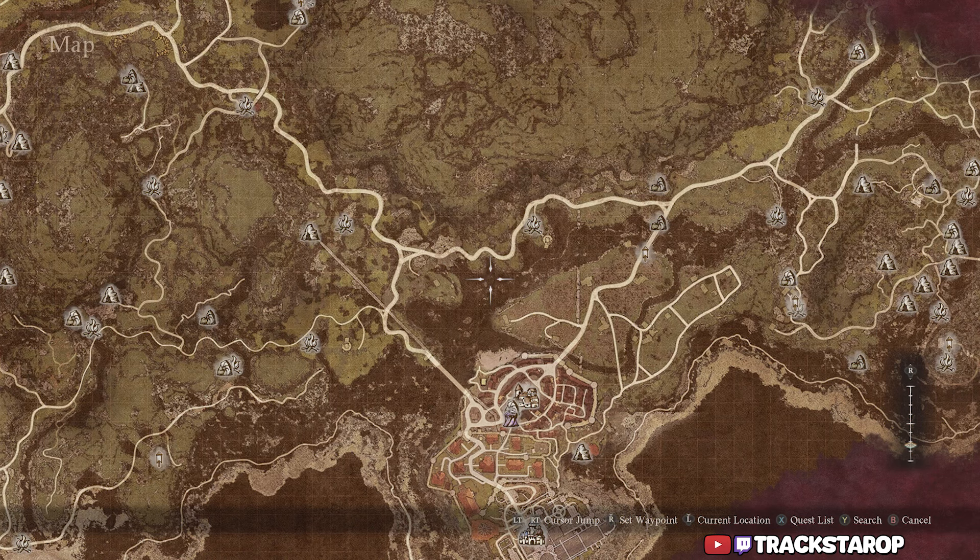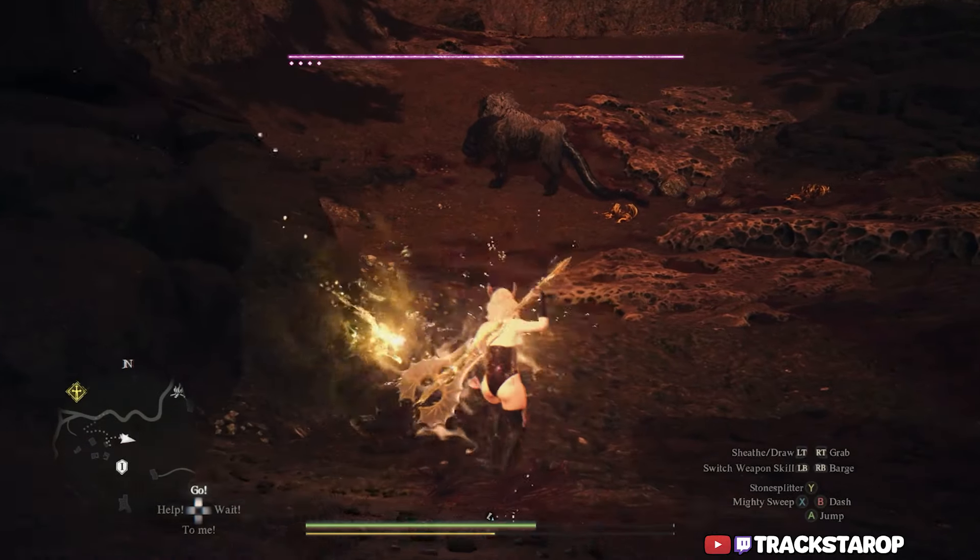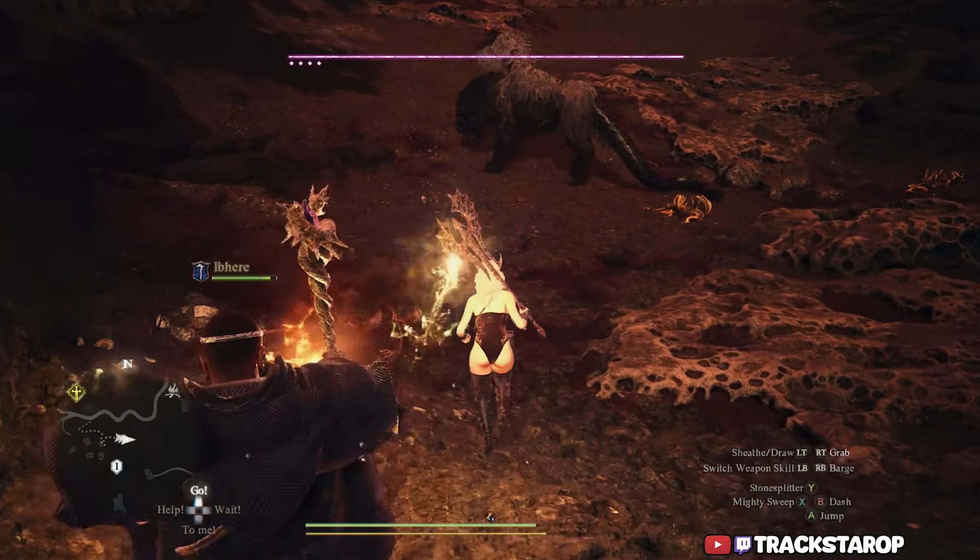The Dominator's Armor is probably one of the easier ones to get because it's just north of Burnworth. All you gotta do is go right here to the dried up water, fight a Gore Chimera, and then you can loot it off the body.